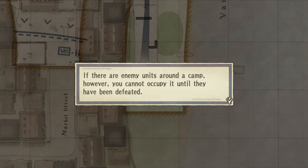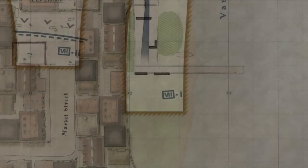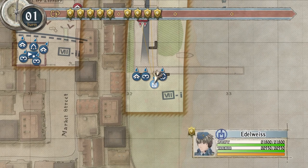If there are enemy units around a camp, you cannot occupy it until they have been defeated. Or if you just knock them out of the camp — you don't actually need to kill them. You can toss a grenade and have them shot out of the camp and then claim it, even if they survive the grenade. Effectively defending your camps while taking down enemies will pave your way to victory. So I've got nine command points to do this.